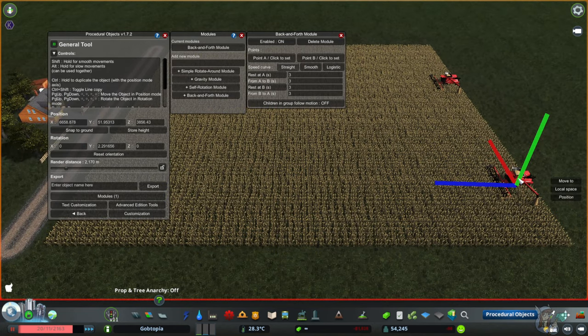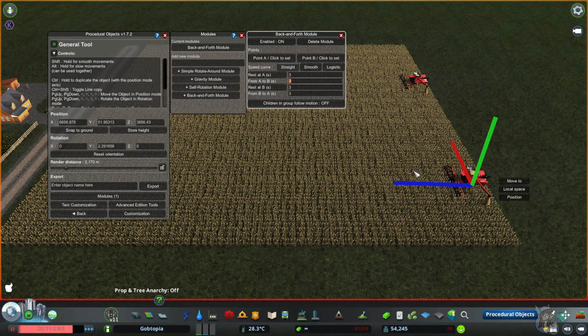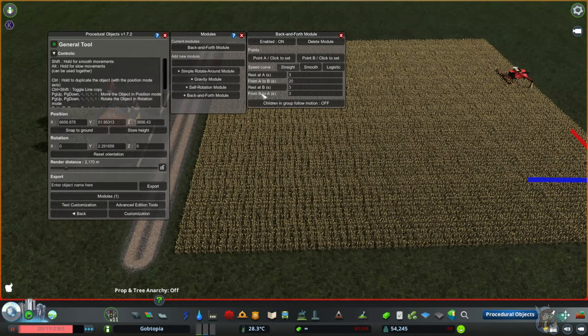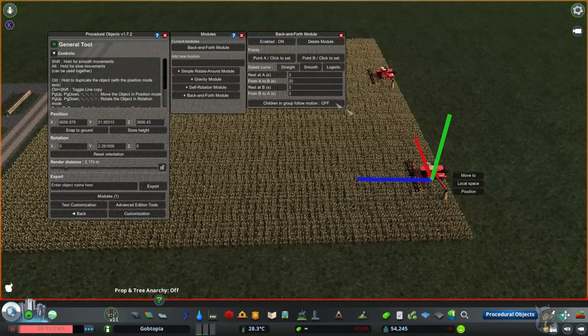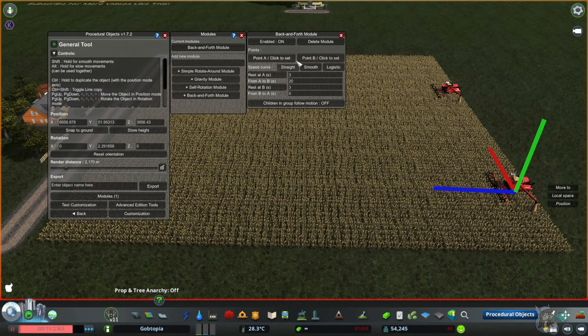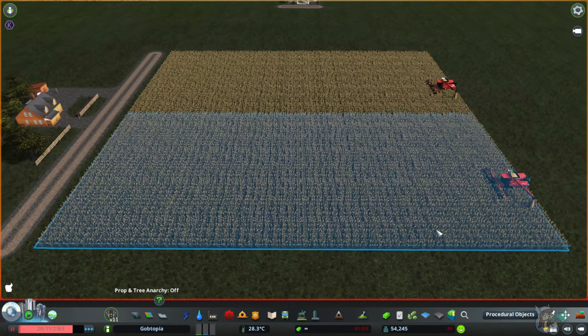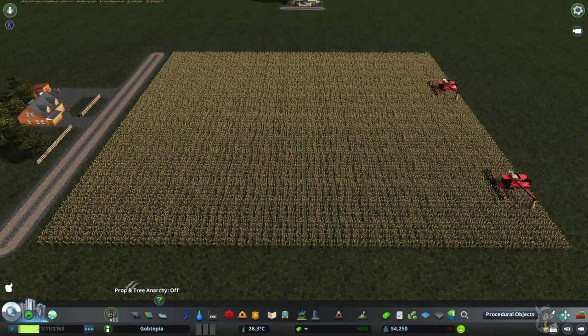I'm also going to set him to chill out at Point B for three seconds before he does anything else. Now, From A to B is how long it will take this guy to travel from Point A to Point B — my other harvesters I set at 20 seconds. From B to A is the opposite: how long to go from B back to A. The way I do that teleport trick is I just set it to zero. There's no Apply button — you just let it be. Let's exit out for a better view and unpause the game.